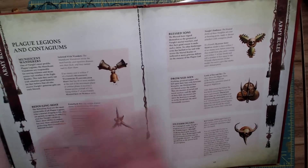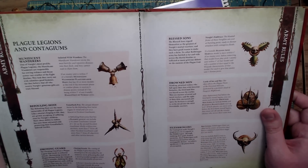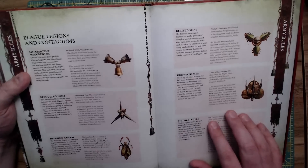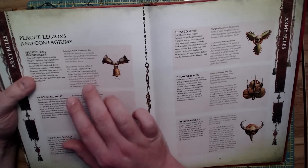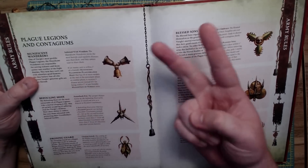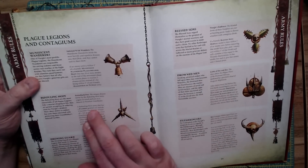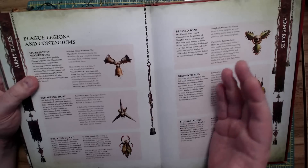Looking at the different Plague Legions, most of them still have kind of the same vibe, but there are some real standouts. For the Munificent Wanderers: if an enemy unit is within three inches of a Munificent Wanderers Plaguebearers host that has ten or more models, at the end of the movement phase it receives two disease points instead of one. A Befouling Host — the second one — which has a demon general, can include two Feculent Narumas instead of one. And the Droning Guard subtracts one from hit rolls for attacks that target Plague Drones in the first battle round and in the battle round in which they were set up, so if you bring them in from reserve they get minus one to be hit.